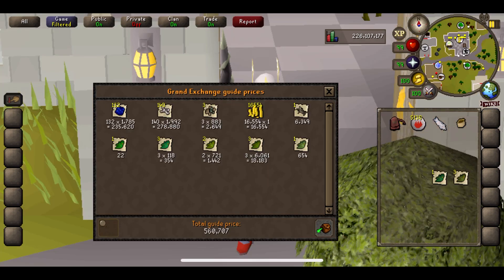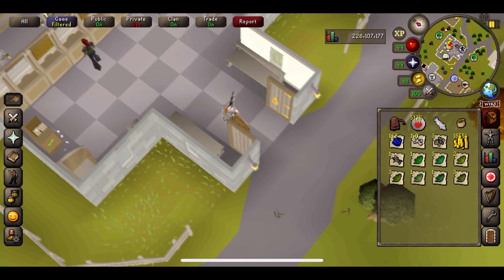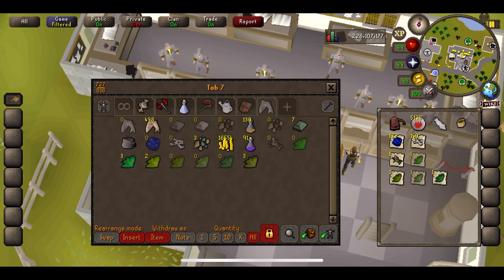We're going to chuck in our last couple herbs here, and honestly this is looking way better than I was expecting. The first price check has come to 567,000, which is actually a lot more than I was expecting to make from this — this could turn out to be quite a decent money maker. Obviously if you didn't have Dragon Slayer 2 done you can still do Blue Dragons — Taverley Dungeon is pretty good if you have the agility level. But your profits will probably not be quite as good as this.